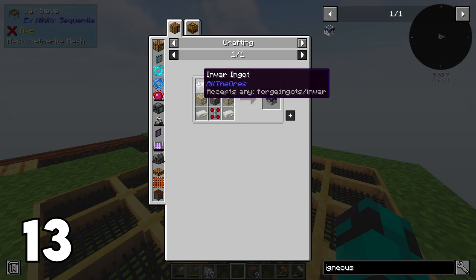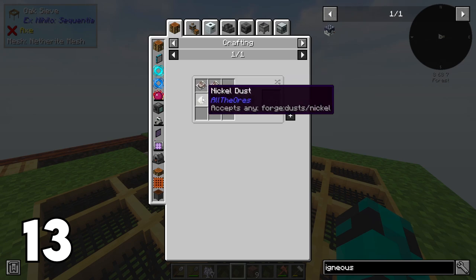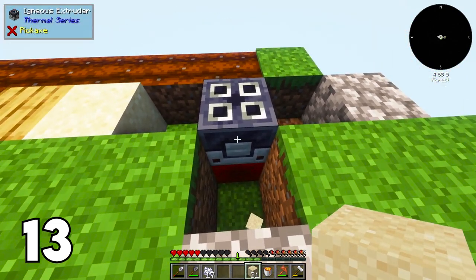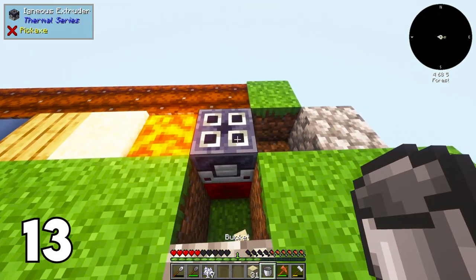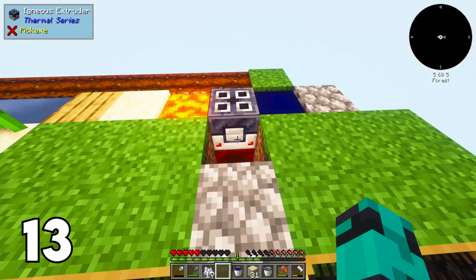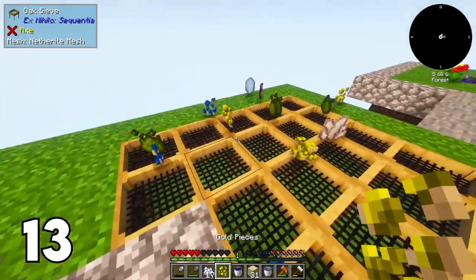Number thirteen: this is how I got my netherite armor — the igneous extruder. This machine makes a bunch of different stone type blocks, but I used it to make netherrack. To craft it you need invar, which is two iron dust and one nickel dust smelted into an ingot, and also constantan — one copper and one nickel dust crafted together then smelted into an ingot. Once you've got your igneous extruder, place it down with a lava block on one side, witch water on the other side (which you get by placing a water barrel on top of a mycelium block), and a redstone block underneath. This machine cranks out netherrack endlessly — pipe it into a chest, send the netherrack into a hammer to crush it, then into a flux sieve, and you'll have netherite scrap in no time.